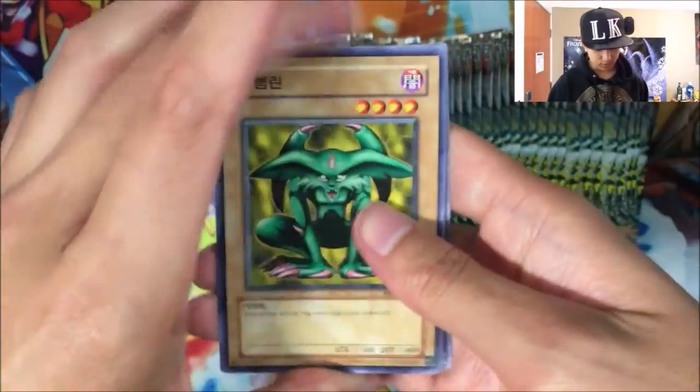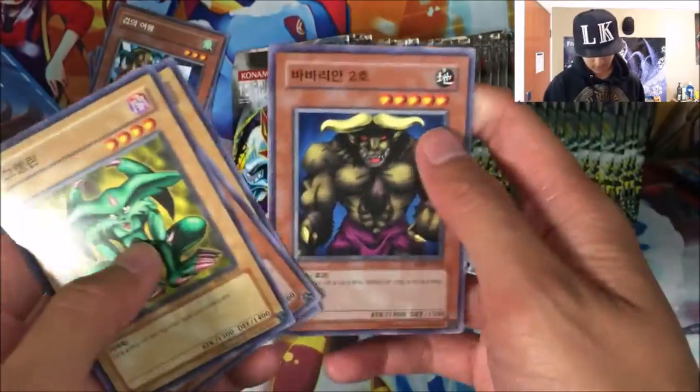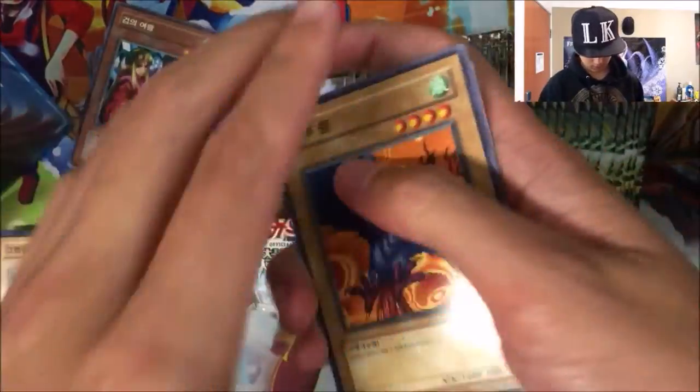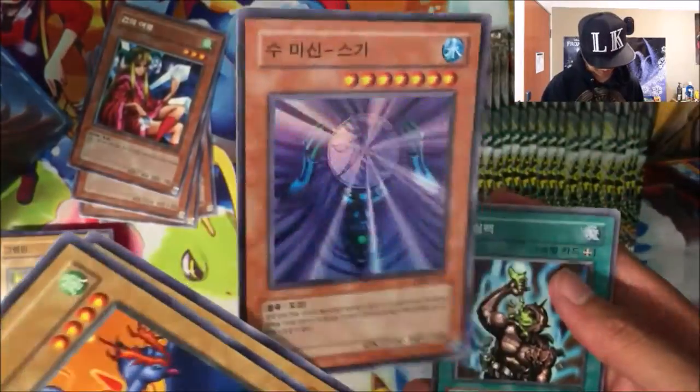Let's see what our first foil will be. We got Feral Imp, another Thunder Dragon, another Princess of Tsurugi, Disc Guy, and Swamp Battle Guard. Harpy Lady — what is this? Ooh, a Super Rare Suogen — awesome!